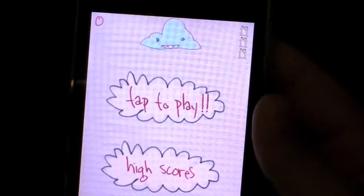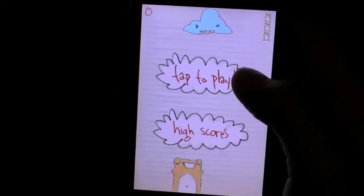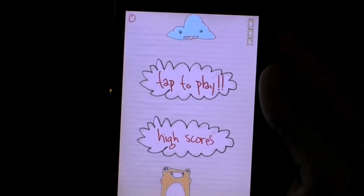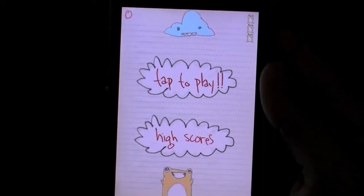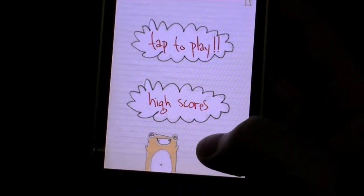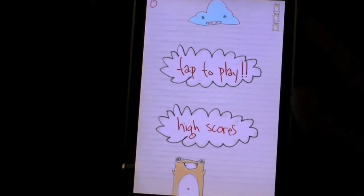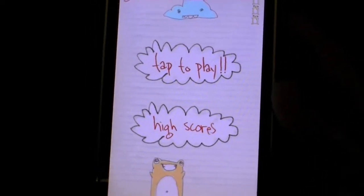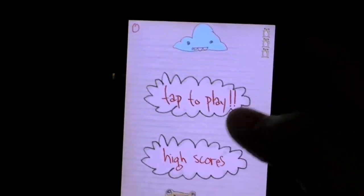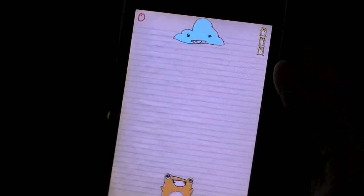I'm going to return back to Stupid Cloud now and Tap to Play. The object of the game is to guide this character on the bottom, who is named Mr. Nom Nom, and eat everything that this Stupid Cloud rains. So let's go ahead and tap to play.